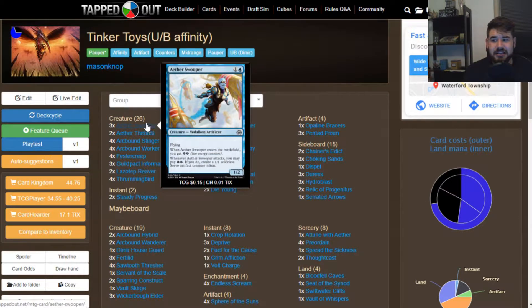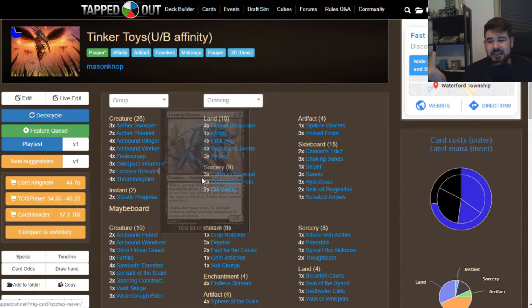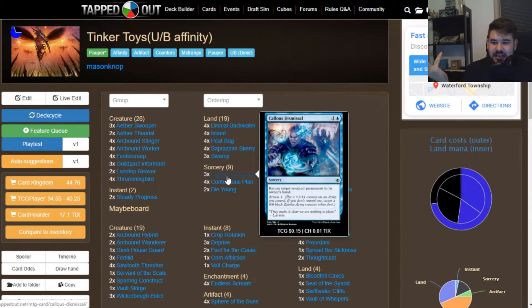In addition to the eight artifact creatures — four Arc Bomb Workers and four Arc Bomb Stingers — we have three Aether Supers which can make 1/1 Servo artifact creatures. So we have about eleven artifact creatures to choose from to put counters on. We also have Laser Tap Reaver and a mass of value with Callous Dismissal. With these cards, we have a supply of creatures with plus one/plus one counters that we can also increase by proliferating. If you were around for War of the Spark, it turns out they want you to use those mechanics together — it's really good.